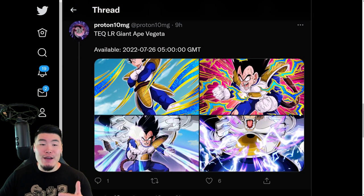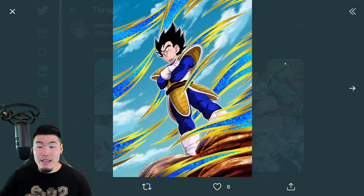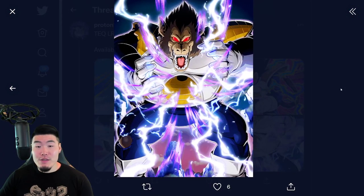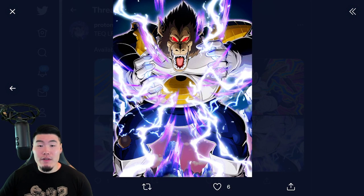And then the other side is, of course, the TEQ LR Great Ape or Giant Ape Vegeta. There is the SSR, the TUR, the LR, and also the Great Ape Vegeta transformation as well.